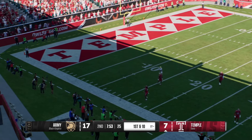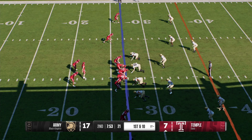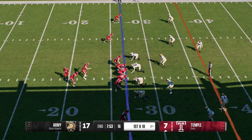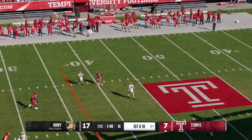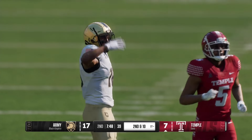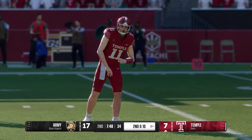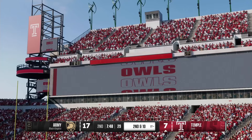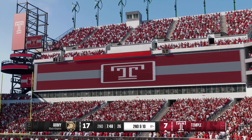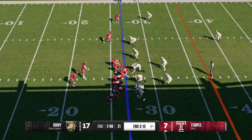Fourth down — the punt team sends it the other way. Temple takes over and the offense will return to the field. They've hit a bit of a lull and need to get things cranked up. The best way to get back into a rhythm is to run the football, establish yourselves at the line of scrimmage, and keep third downs manageable. The good news is your defense at least forced punts so you can answer with that stop while this game is still close. Let's see less of the punter. Offense gets set for second down.